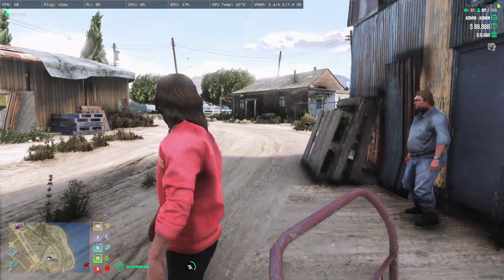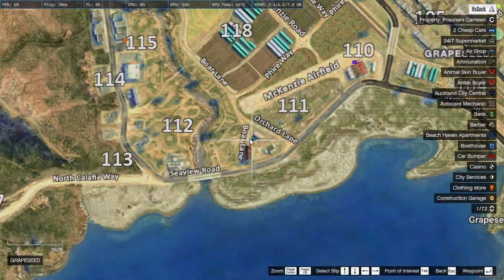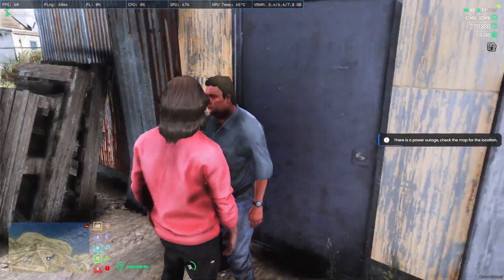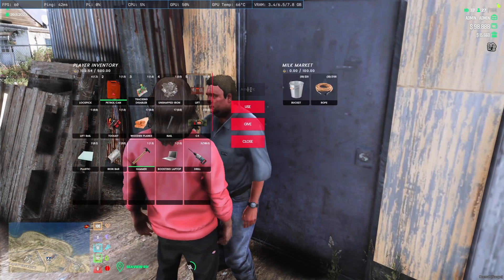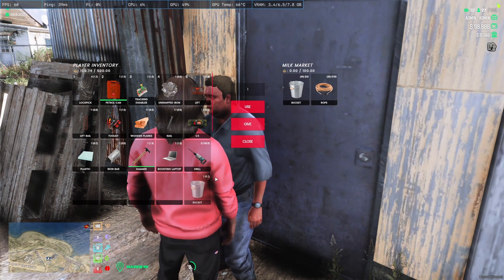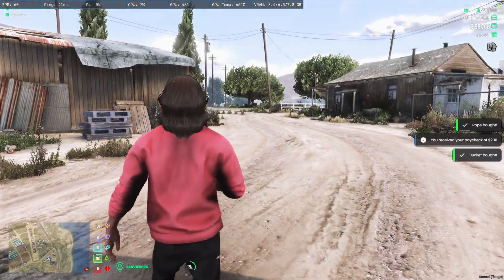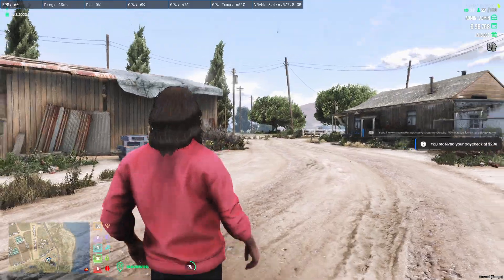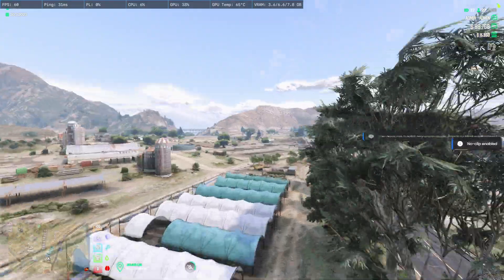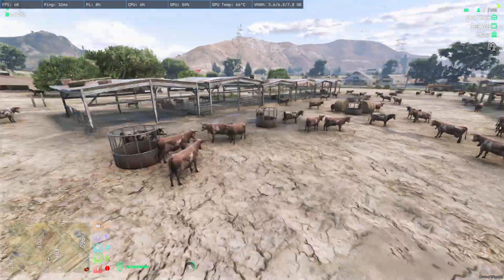The next spot is the milking spot. This is where the fella is — should be pretty easy to find. There's a blue deer on the map. You want to come up to him, push your third eye, buy items — get a bucket and multiple ropes. I'm not sure how many, but get a few. Then you want to find the cows. The cows are just gonna be right there — there's heaps of them so you won't miss them.